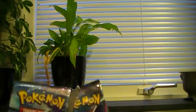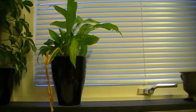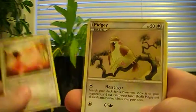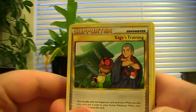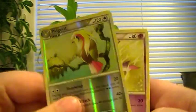On to the Call of Legends. I'm gonna start with the Kyogre pack. We got: Slowpoke, Magikarp, Clefairy, Pidgey, Mareep, Sage's Training, Quilava, Lost World, and Pidgeot Reverse — which is a really nice card by the way.